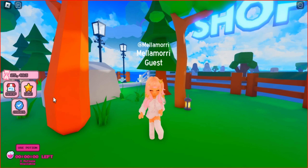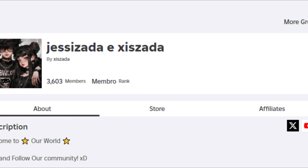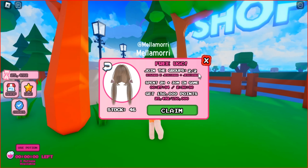To get a blonde hair pigtails with bows, you need to complete three tasks. Let's get started. First, join the developer's group. Then, accumulate 150,000 points and play the game for 2 hours and 30 minutes.